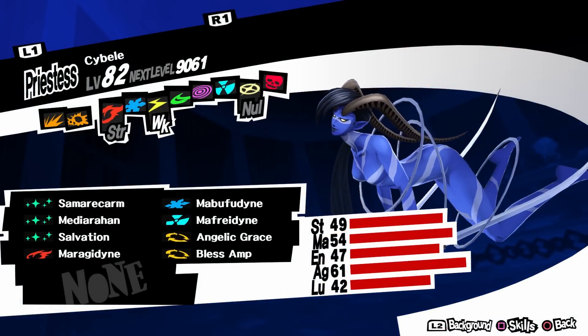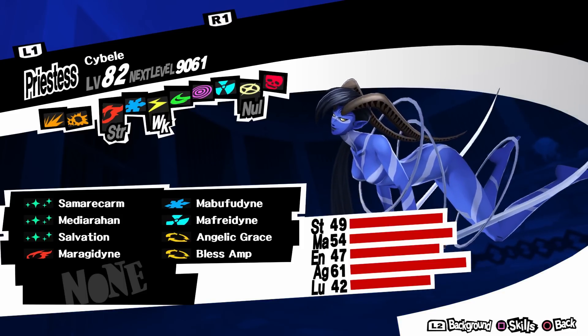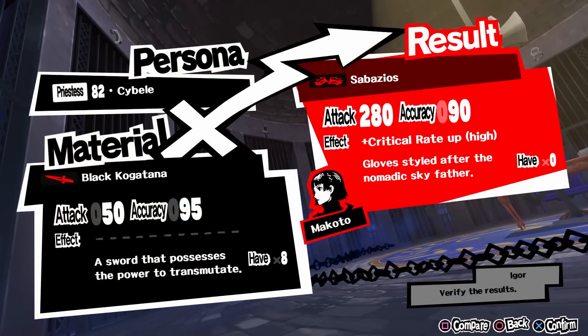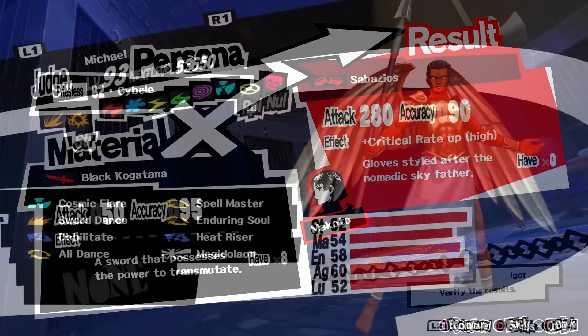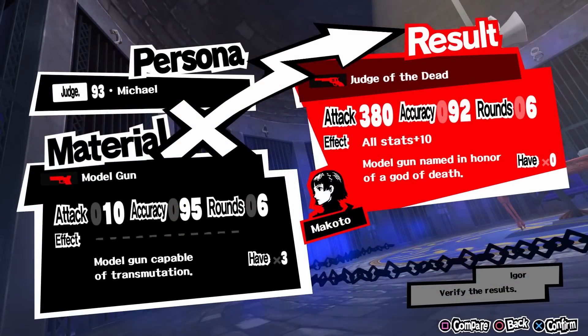Next is Makoto, and I think she gets both the best melee weapon and the best ranged weapon in the game. To make her melee weapon you need Saibel, a level 73 persona, which also has a requirement of max confident rank with Priestess — which is Makoto herself. The weapon you get is Sabatio's. It has 280 attack and it highly increases your critical rate — probably around 10 to 20%. To get her ranged weapon you need Michael, a level 87 persona, with no special requirement. The weapon is Judge of the Dead. It has 380 attack, and the best thing about it is all stats plus 10 — that's basically 50 points more, increasing strength, magic, agility, endurance, and luck. I think she gets such a nice effect because she's the most balanced character apart from the protagonist — she can heal, use physical and magical attacks, but she's not the best in any of them.